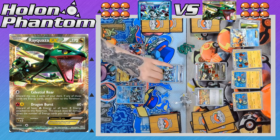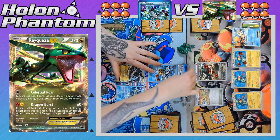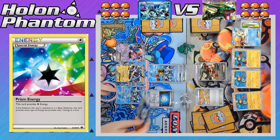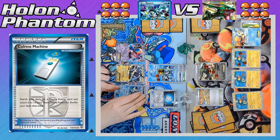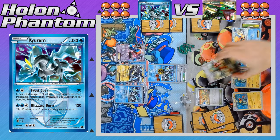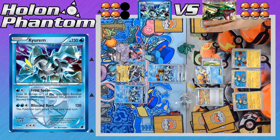If the player has a second Water Energy for the Kyurem, they can take the KO against Rayquaza — and yes, they do have it. They attach a Prism Energy, which counts as a Rainbow Energy when equipped to a basic Pokemon. The player then activates another Colress Machine to get a Plasma Energy out of the deck onto the benched Kyurem, just to get it powered up for a future turn. There's the attack — Blizzard Burn hitting for 130 damage, just enough to take the KO against Rayquaza, and taking the first two prizes of the game. Team Plasma has got a pretty good lead so far.